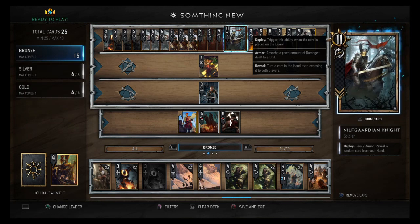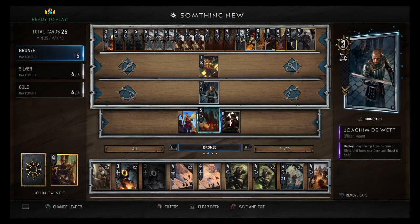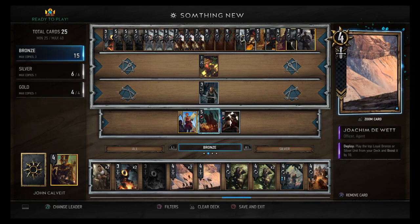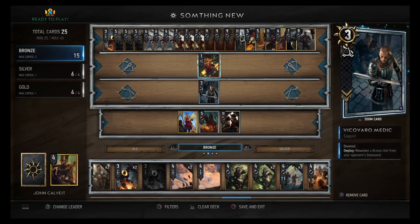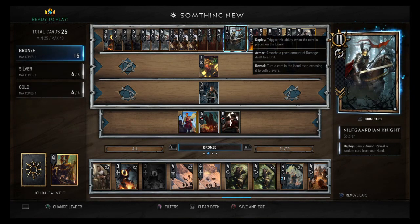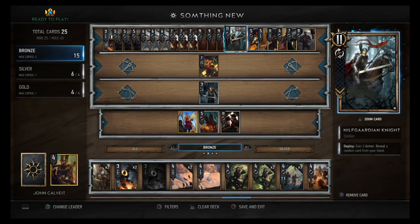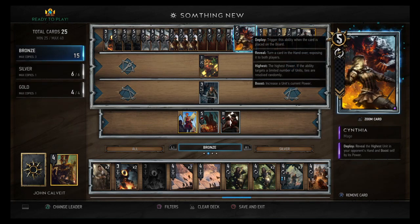Overall it's 25 power combined, so it's like having two 12.5-power bronzes — still really good. Then we have the Nilfgaard Knight: gain two armor, reveal a random card from your hand. He's a Soldier so he fits nicely. It's too unreliable to trigger the Darling Foot Soldier with it. He reveals a random card in your hand — it doesn't matter if they see it. He's an 11-power bronze with two armor, not too bad.